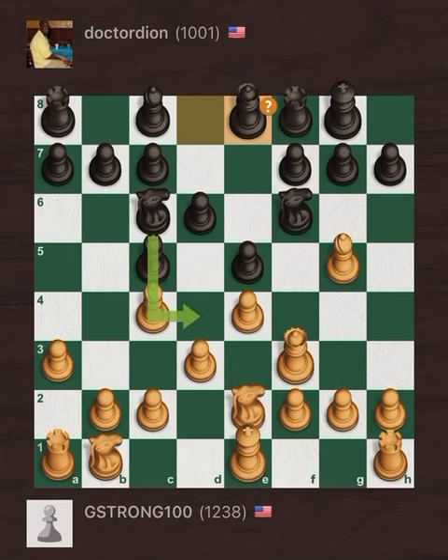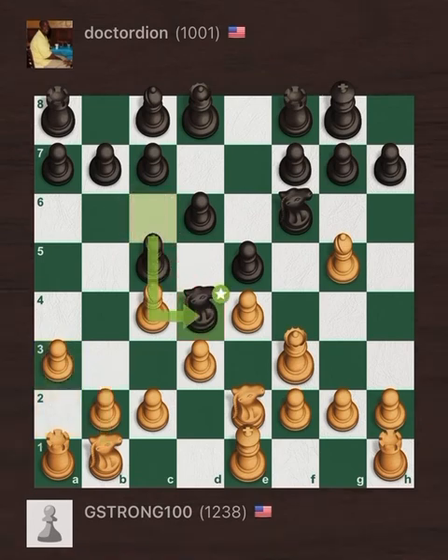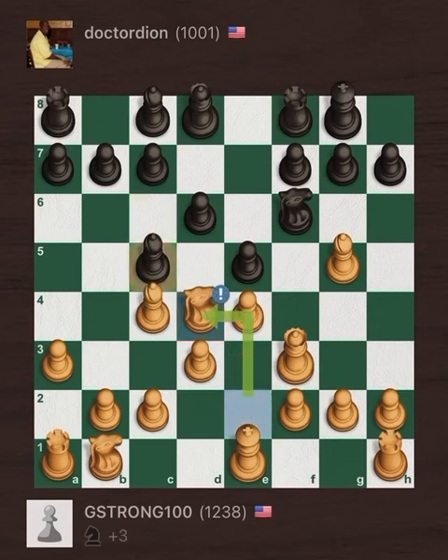Instead of Queen E8, if he plays Knight D4, he's taking the initiative and threatening the Queen on F3. Then he'll take back with the Knight and get the Bishop on a nice diagonal in the middle of the board.